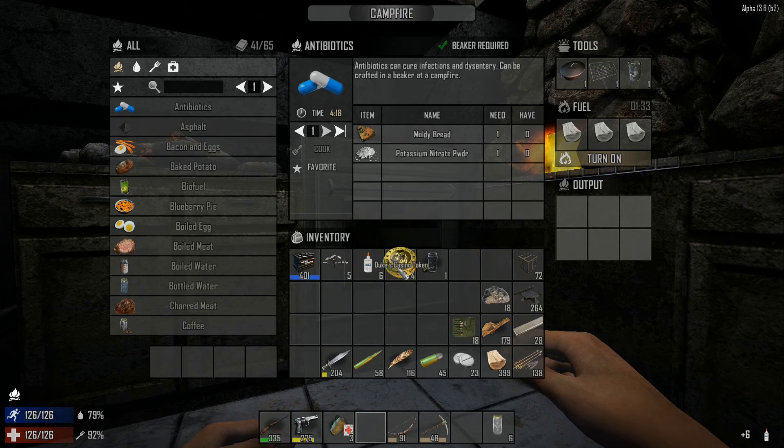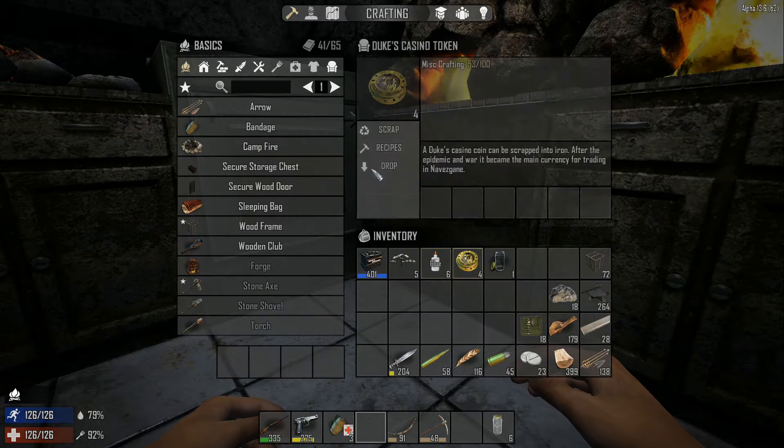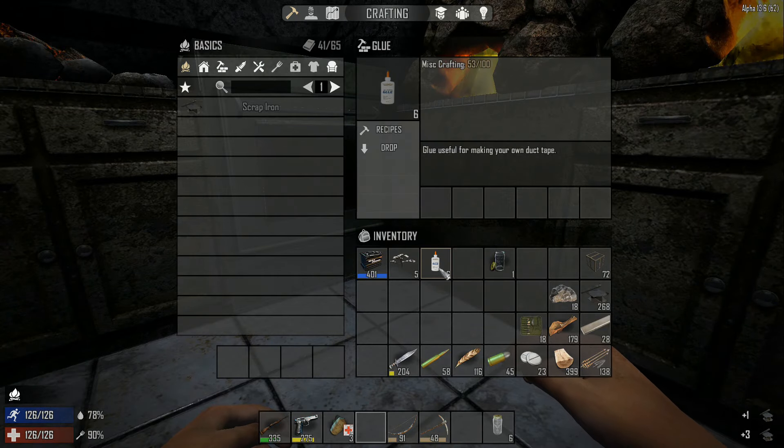Let's turn that off again. Let's go ahead and scrap these using the recipes, and let's make some duct tape - which is why I made the glue, because we need to make some duct tape.